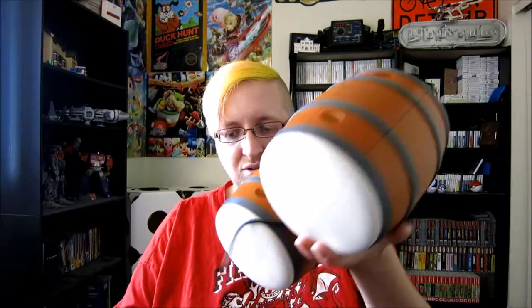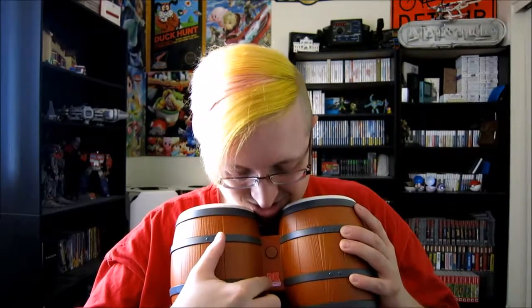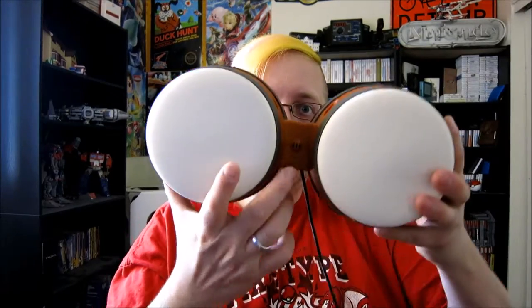Let me just unwrap this so you can take a better look at the controller. Here you have it — DK bongos. They've got a little DK and Nintendo symbol, a start/pause button right here in the center, a little microphone on top, and then the left and right bongo drum. Basically, to go right you tap right, to go left you tap left. You clap to do certain moves too, and you pound both of them to do other things.